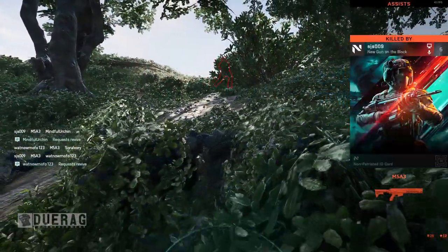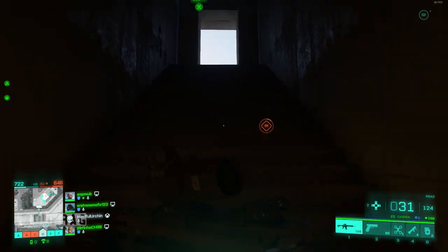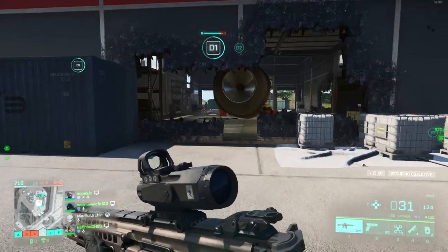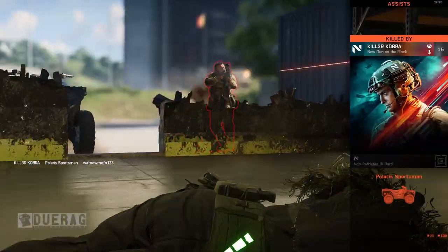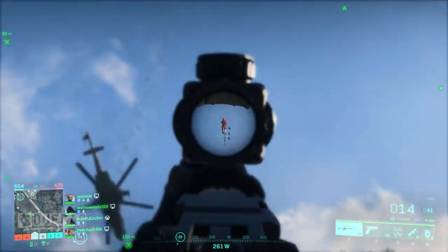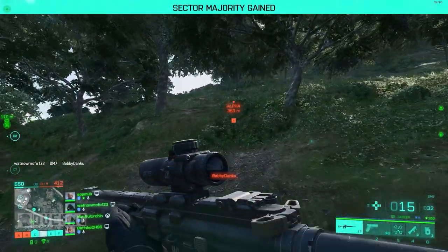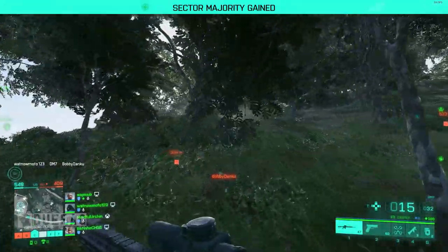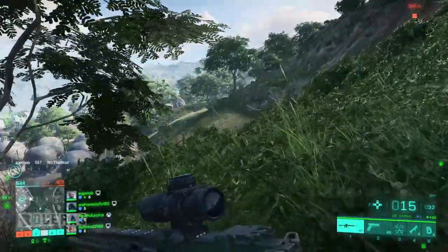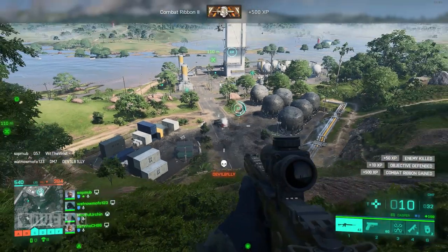Another issue with specialists: they're basically heroes now, so in a vehicle I see two or three of the same character around me — nothing is unique about them. You can't even tell who's on the other team sometimes. If they don't have that little blue or red dot above them you won't know who's on your team. At least give the enemy team darker uniforms. The gadgets are basically a non-factor — Boris's turret hasn't seemed to kill anything, and McKay's grappling hook just gets you to rooftops.